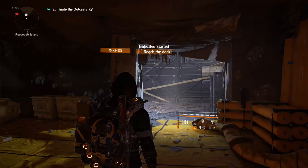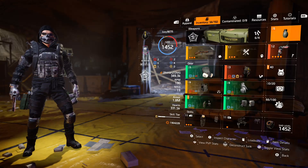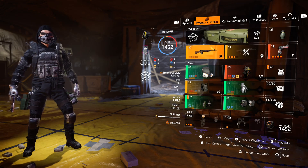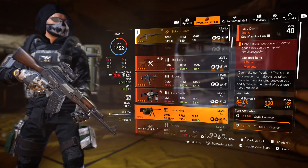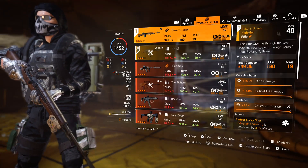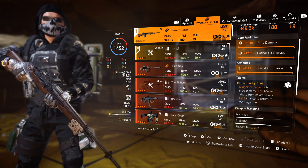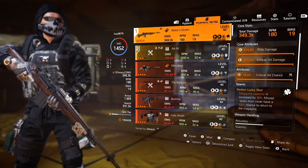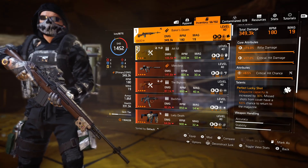Now, if you're going into this build, the very first thing you're going to want to look at is you're going to want to put Technician on — it does add a skill tier. My personal preference: I do use the Baker's Dozen in here. The reason being is I'm going to get a lot of rifle power from it — 350 — and plus you're going to get Perfect Lucky Shot: magazine capacity is increased by 30%, and then you have a 100% chance to get your magazine back if you miss a shot. So it's a good deal if you're in cover.